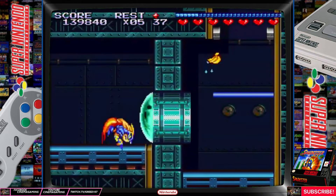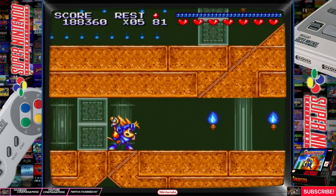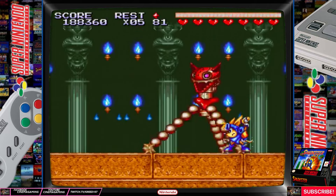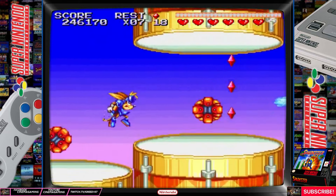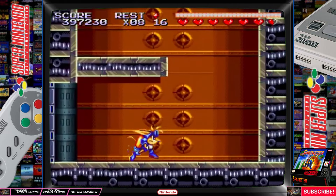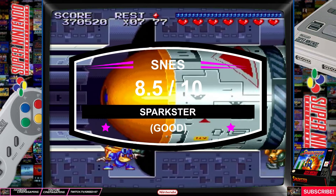The only thing Sparkster lacks is challenge. Unlike the difficult Genesis version, Sparkster can be quite simple to defeat and is also a little short, averaging seven stages on easy and eight on difficult mode. You'll need to complete the game on hard mode to see the true ending. Although it's perhaps one of the simpler Rocket Knight games ever created, it's still a lot of fun. If you enjoyed the first Rocket Knight Adventures, you have to play Sparkster — it's one of the best action games on the Super NES. Sparkster is getting an 8.5 out of 10.